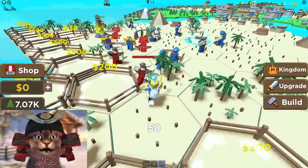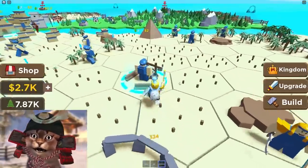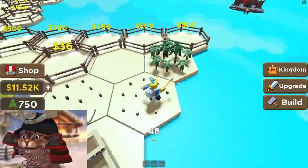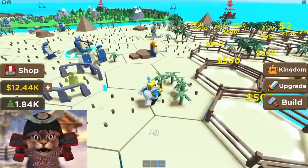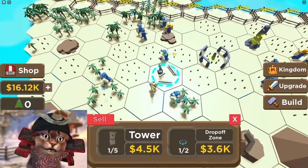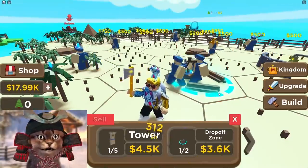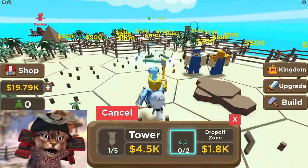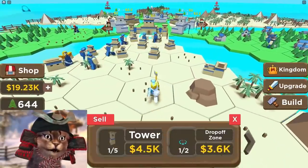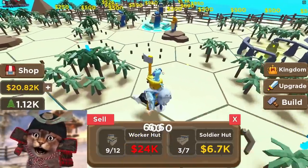I'm literally out of money. We might need some more people because we're getting attacked a lot. I'm gonna go sell here so I can get some money, then we gotta expand. I feel like we need more workers — we need like 17k. Let's save up 17k so I can move all my stuff and expand. Let's sell this and put it further up — that should give me more money. Then I'll build another worker hut. Wait, how did that get more expensive? I swear it was 17k!